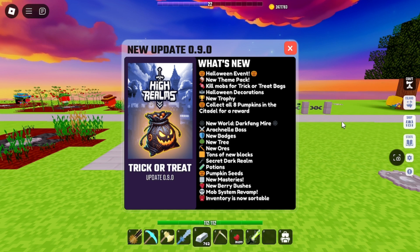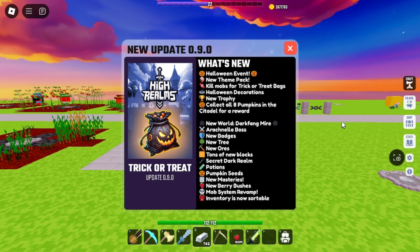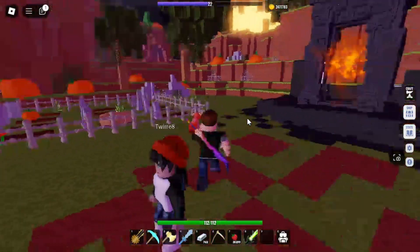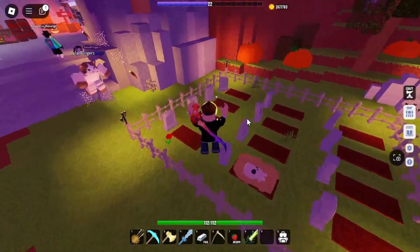I will cover the rest of this in another video. The first pumpkin is located next to the spawn point in the lobby.